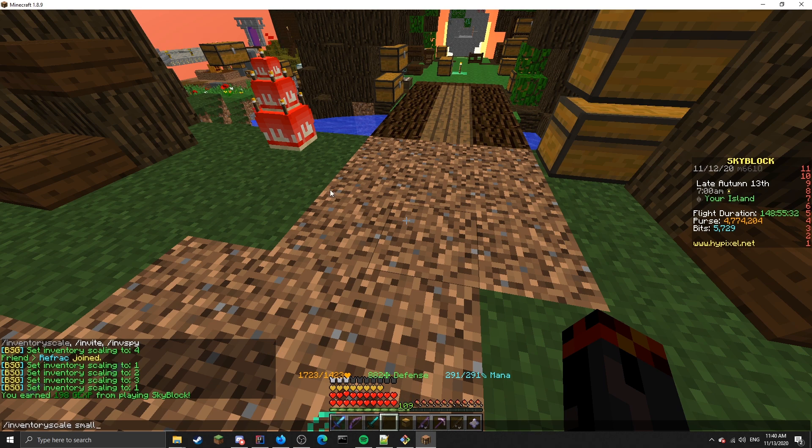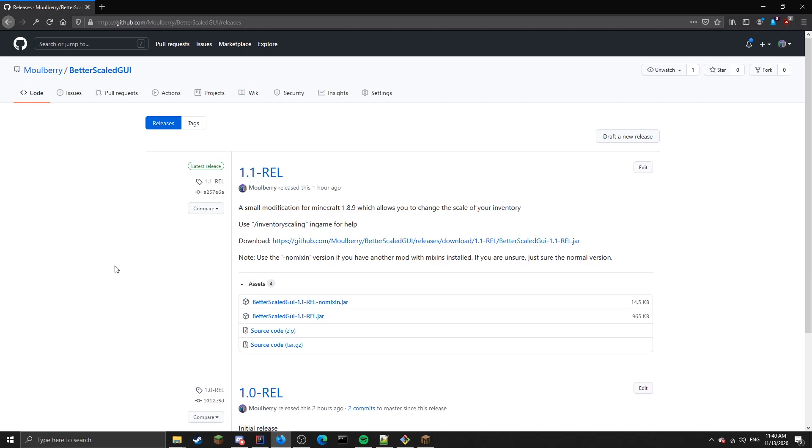If you want to go ahead and download the mod, all you need to do is head to the link in the description. You'll get to a page like this — find whichever release is at the top and hit the download link. Put it in your mods folder and you'll be good to go.